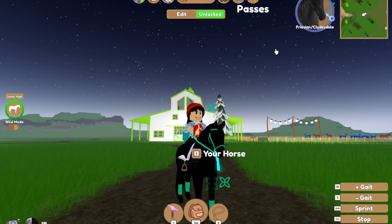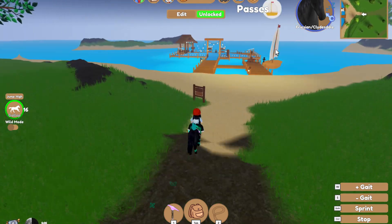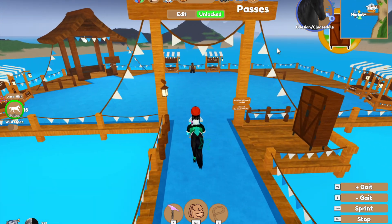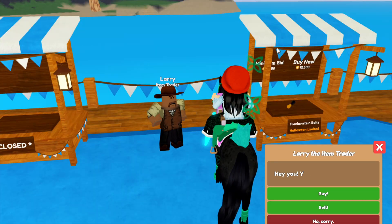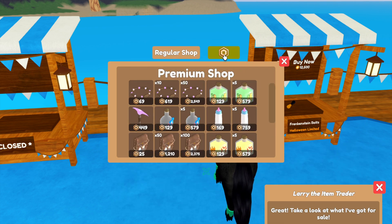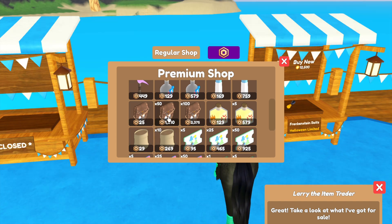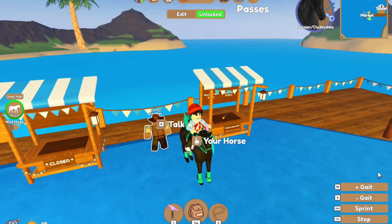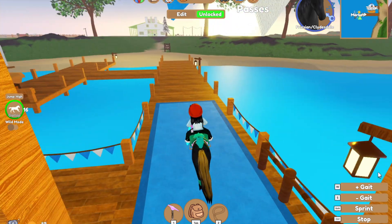Backpack upgrade kit - when consumed, this new item will increase your inventory capacity by 10. You can obtain these by finding them in treasure collecting around the world, which is really rare; through daily logins, trade-ins, as well as purchasing from Larry for Robux. It is 25 Robux for one - I will not be buying that. But they're tradable, though I don't think anyone would trade it.